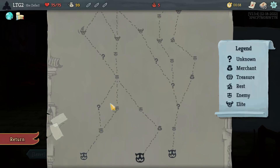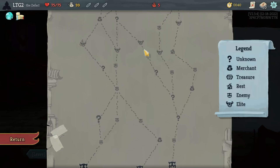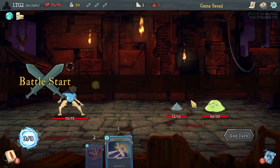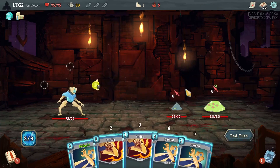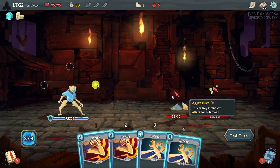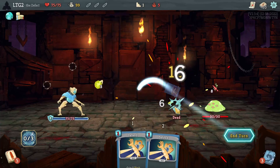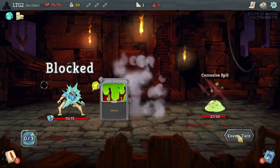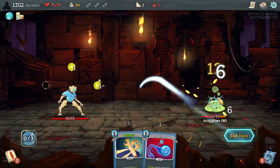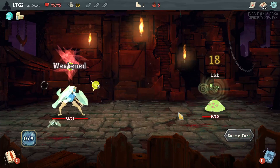I kind of want three fights, but I also kind of want a campfire and a shop. I think campfire and the shop are my best chance of living. Defend, strike, strike. Cool, end the turn.